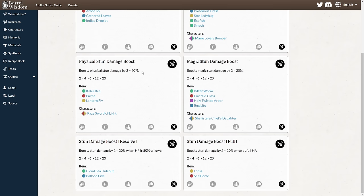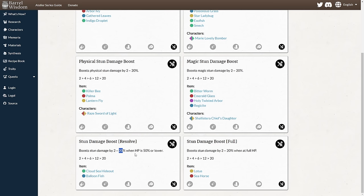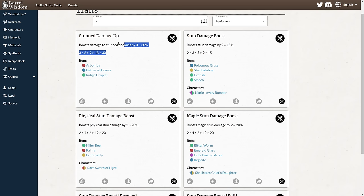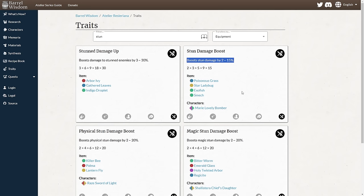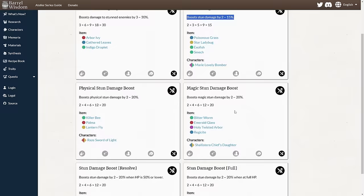These stun damage boost traits are the only things that actually affect stun damage as far as traits go, so they are the most important traits on your breakers. There's also stun damage boost resolve and full — I don't recommend using these because they are conditional, not active all the time, and they're very specific. They're still 20% like the others but can be annoying to use. There's also stun damage up — this is just a damage boost with a slightly higher number, but it's pretty mediocre and I don't recommend ever synthesizing with this trait.